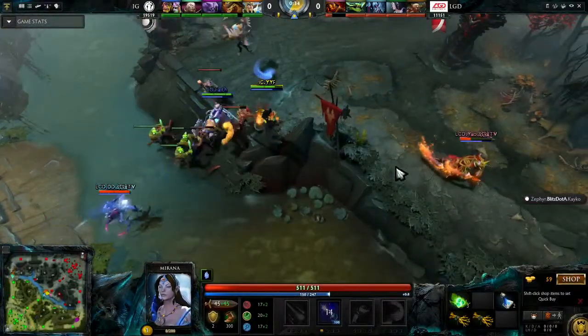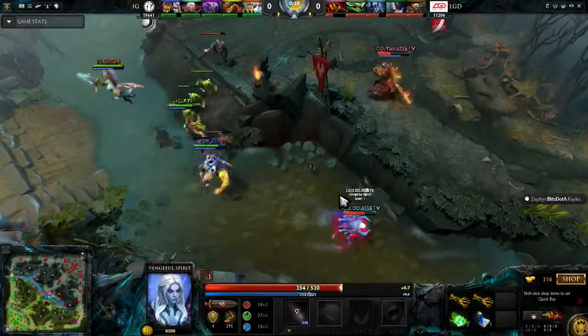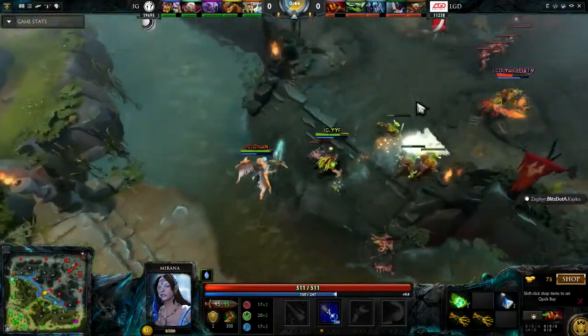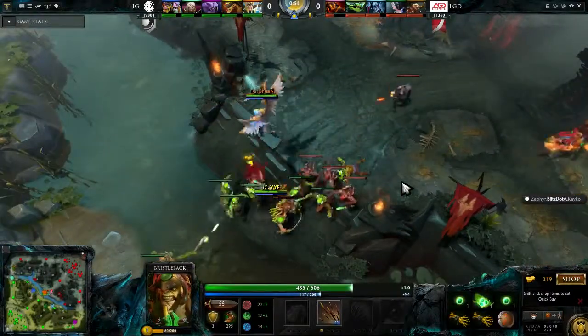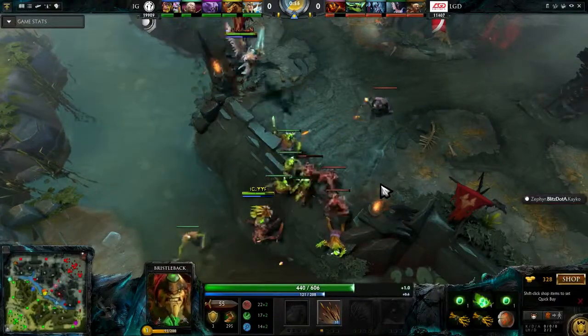Coming around the back here — Yao — this is the double mid gank early on. This is crazy. DD gets a stun off on Faith and they're all going to disengage. What happened was both teams had two support heroes come around to gank the opposing mid hero, and they both did it at the same time. They all bumped into each other and it ended with nobody dying.